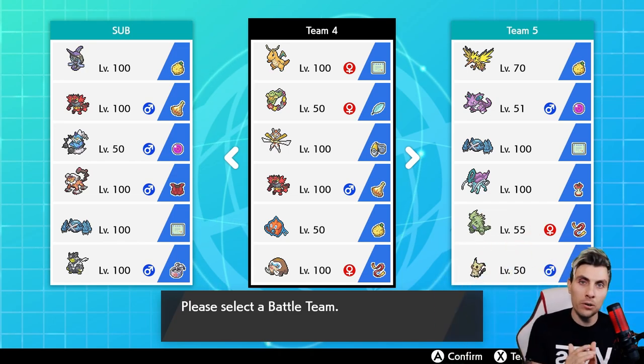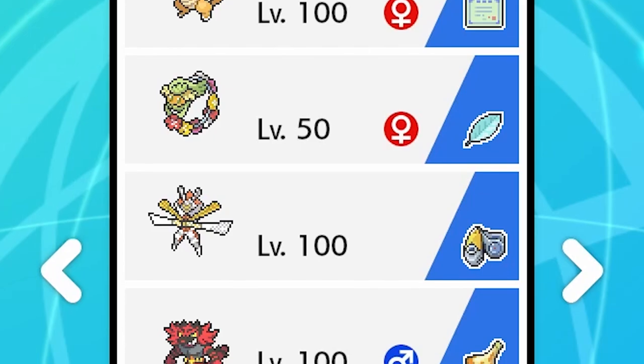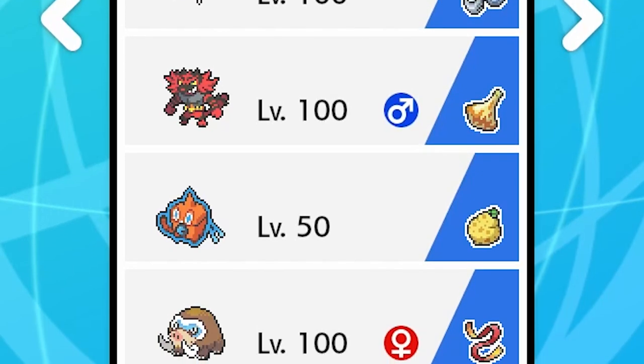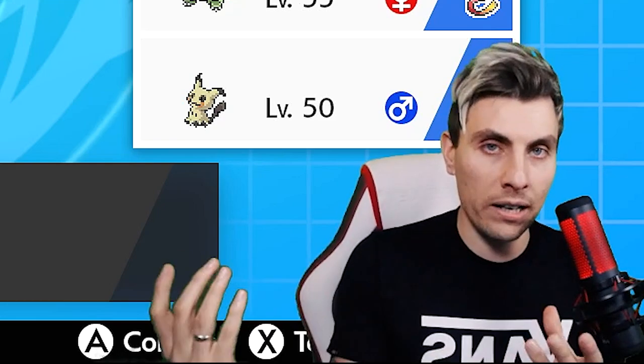Dragonite is one of my favorite Pokemon from generation one, so it's a real pleasure to feature a team with it today. I know it's been bandied around on YouTube already with variations, but this is my own take on it, playing with Comfey, Incineroar, Rotom-Wash, and Mamoswine. We've got a nice fire-water-grass core, and we want to get the most out of Dragonite — we've got Multi-Scale and we're pairing it with Comfey's Draining Kiss to activate the Weakness Policy and get Dragonite powered up.